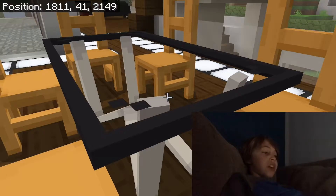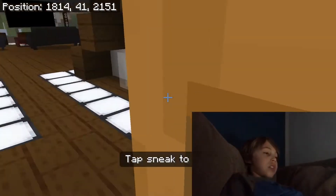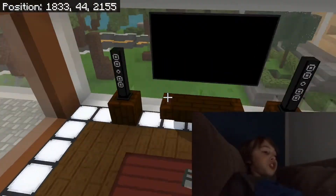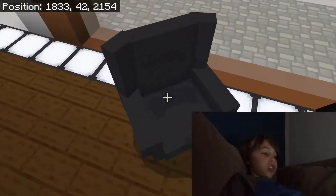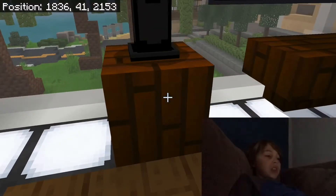Moving on to the table — they have different kinds; the glass one is definitely my favorite. You've got chairs you can sit down in. Over here is the living room — absolutely sick. They have real couches and chairs that work just like animals in the game. It says 'tap sneak to exit' because they're basically disguised as rideable animals — but they function as chairs.